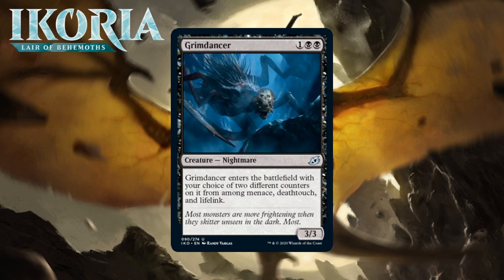Next up it's Grimdancer, which for one generic and two black is a 3/3 nightmare at uncommon. It enters the battlefield with your choice of two different counters from among Menace, Deathtouch, and Lifelink. This is a great uncommon. We've seen plenty of 3-mana 3/3s with just one of these keyword abilities be good, and getting a combination of two of them is great. Menace and Deathtouch together are typically a nightmare for opponents — your opponent has to double block it, and because it has Deathtouch, you're going to kill both blockers. This is going to be one of the best uncommons in the set. I'm giving it a B — you'll first pick it frequently.